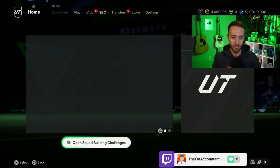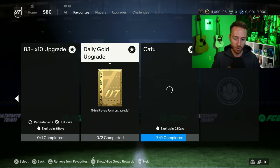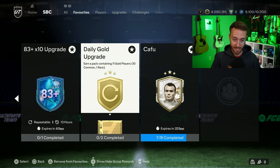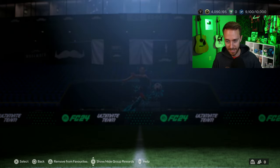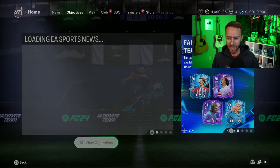Don't forget the daily gold upgrades — they're still here and still your friend. I have mine favorited so I don't forget. It's still out for 20 days, so throughout the entirety of that crafting objective and SBC, make sure you're doing this to get some easy gold players. Then do the bronze and silver ones to get what you need to turn in. It's an easy craft and an easy grind this week if you want to put some time in.